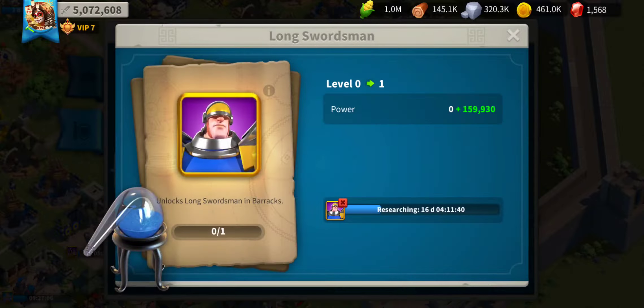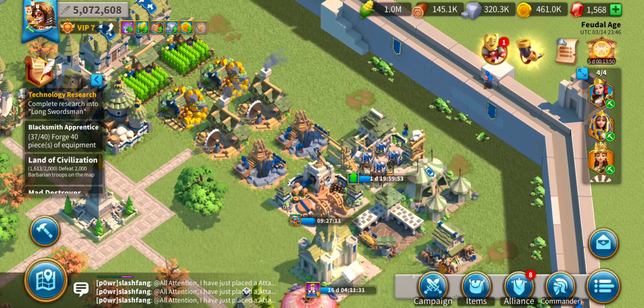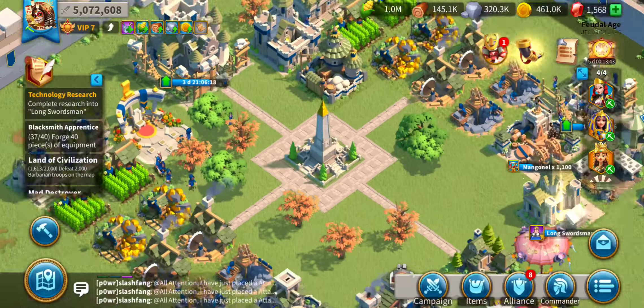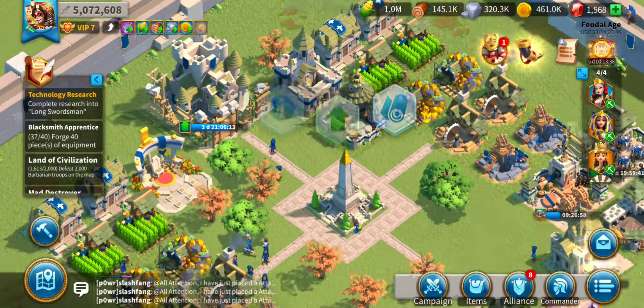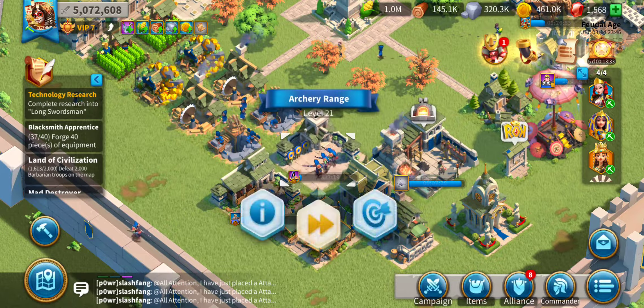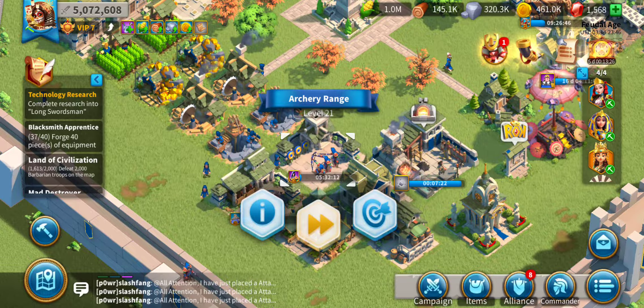I kind of wish that longswordsmen would just finish so that I can move on tonight, because I want to upgrade all my troops to tier 4. However, even when it does finish, I'm upgrading my barracks right now. Because to upgrade the barracks to level 22, I had to get my hospital to level 21, and then to get the hospital from level 20 to 21, I need to upgrade my archery range up to level 21.